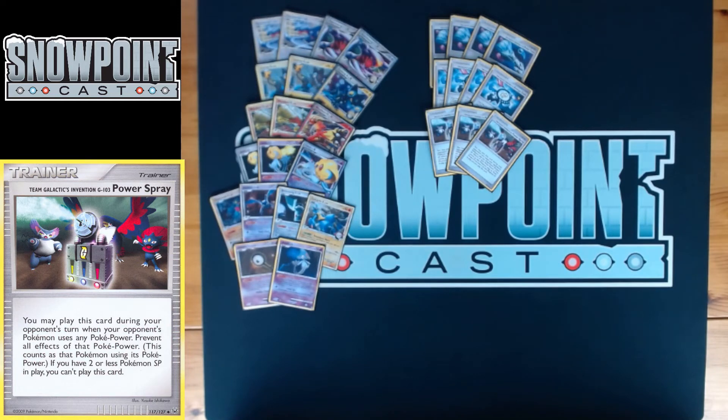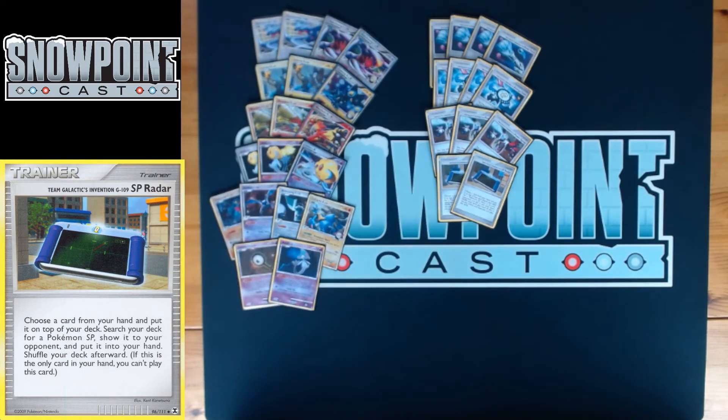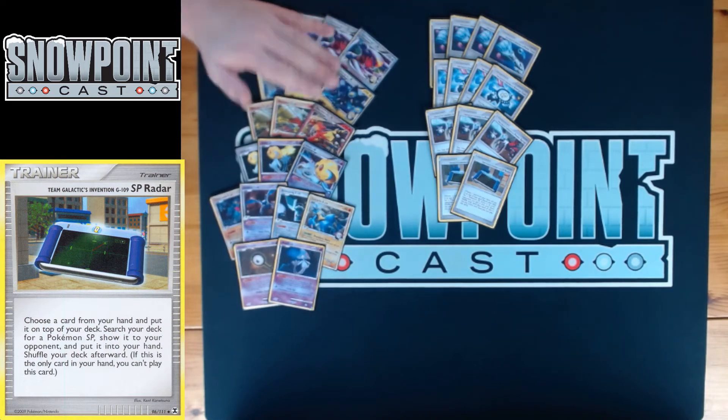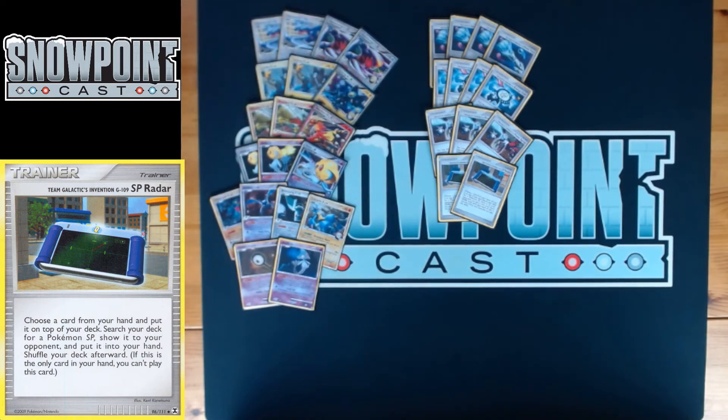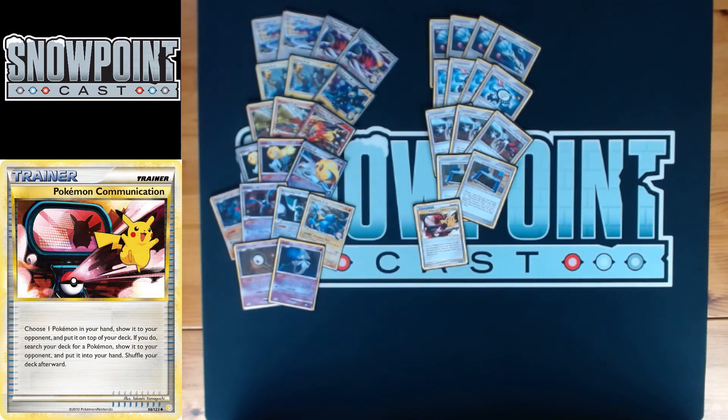You can play Power Spray during your opponent's turn when their Pokemon uses a Pokemon Power, if you have three or more SP Pokemon in play — and you stop your opponent from using Set Up, Flash Bite, Quick, Time Walk, really whatever they have. You're also running two SP Radar — choose a card from your hand, put it on top of your deck, search your deck for an SP Pokemon, show it to your opponent, and put it in your hand. Finds any of your SPs, is searchable by Cyrus, and lets you find basics or Level Xs.